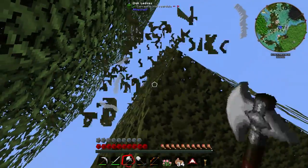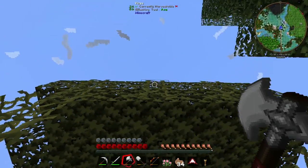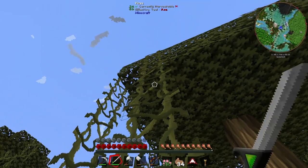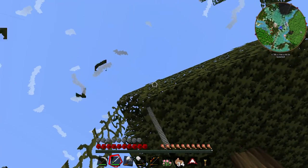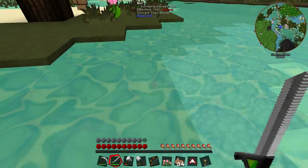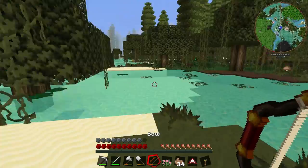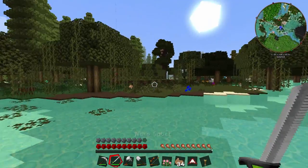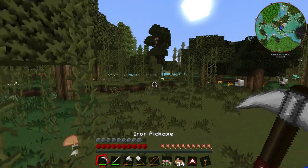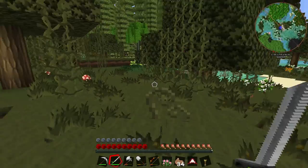We do have some vines here. I'm going to grab these vines just while I'm here because vines allow you to make moss. Do I need another item to cut them with? Maybe I need the shears. I thought you should be able to get vines just by breaking them, but apparently not - you need shears for them. I've got shears but not on me. At least I know where there is some now - there's an area with vines just on the way to the village. We've got sheep and mud around here too.